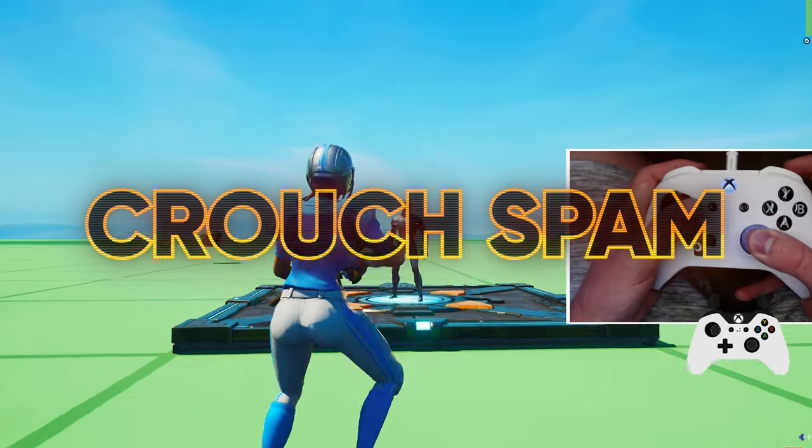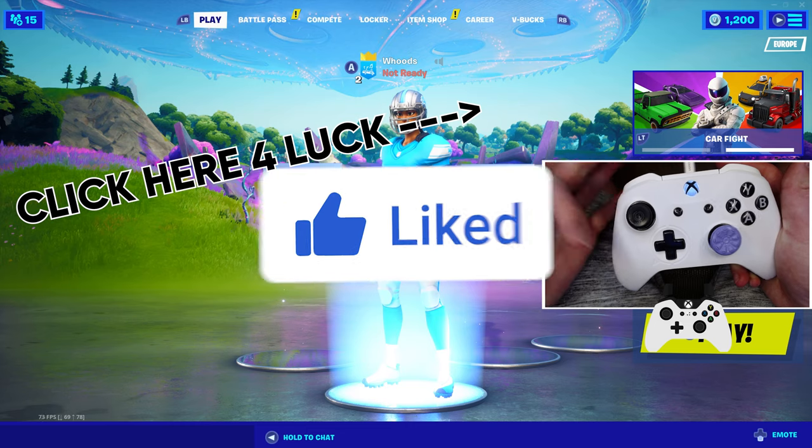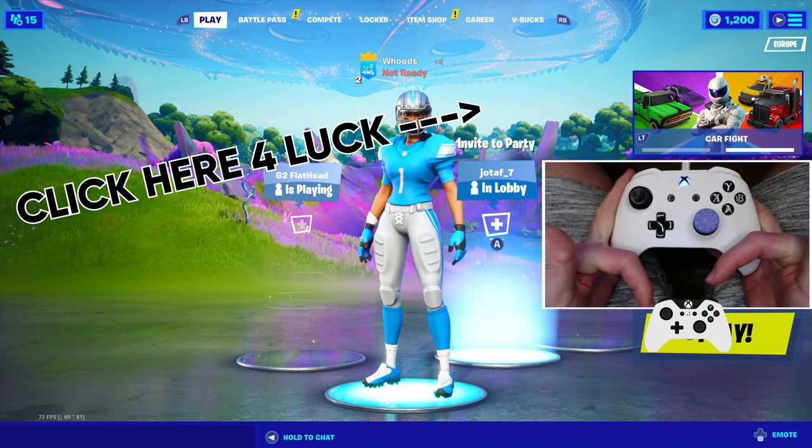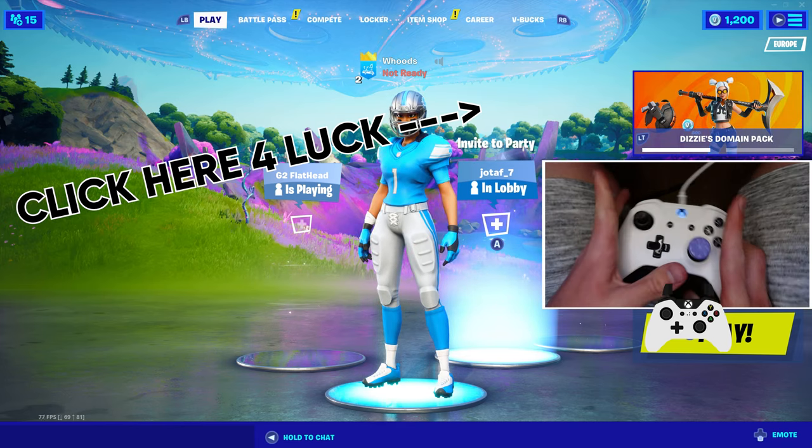And now for the bonus aim assist trick: if you crouch spam like this, your aim assist will get locked on. Please drop a like on the video and make sure to subscribe. Download Opera GX from the link in the description and click the video on screen for good luck.